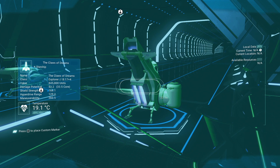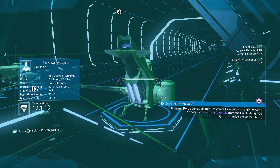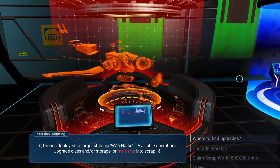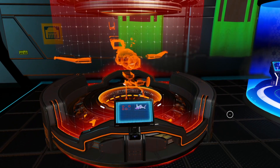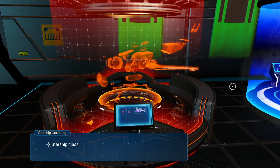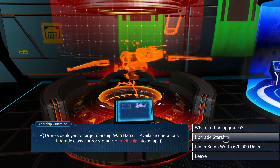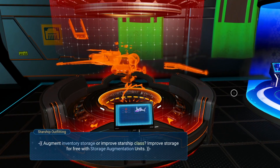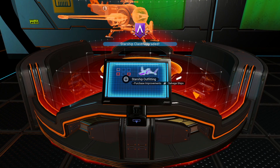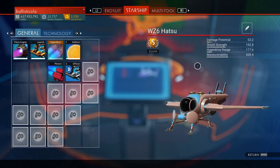There's also the Claws of Dreams — I'm just going to do a bonus one. That's got 190 shield, 161.4 hyperdrive, and 413.7 maneuverability. I'll do this one, then do a blind test by going to a random system to see what I can find. Upgrading from C to A to S class — and there you go. The stat is 192.8, 177.6, and 408.4. And that's what it is.